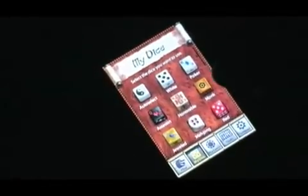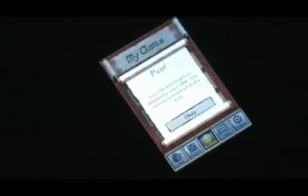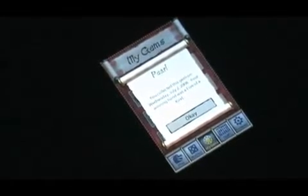Here's a look at all the dice that I've unlocked — you can see lots of cool different dice and I can select and play with any of these. In the My Gem section, this is a trophy case of all the gems that I've won. You win gems for various combinations — for example, the pearl I won yesterday by winning two consecutive hands with the exact same hand.